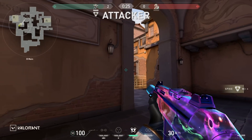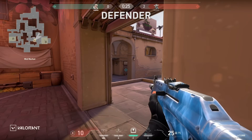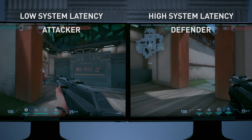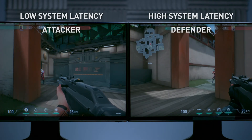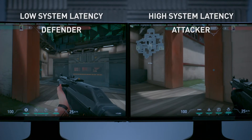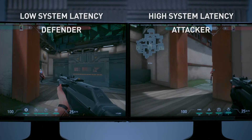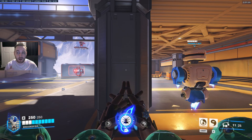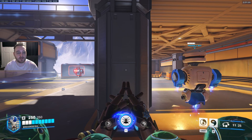Peeker's advantage is when the attacker is typically able to see the defender by working an angle first, and the defender has to wait for all the latencies to accumulate before he can see the attacker. On the left-hand side is a system with low system latency, and on the right-hand side is a system with high system latency — both with the same network latency. The system with high latency is at a disadvantage. With faster system latency, it actually mitigates some of that peeker's advantage, giving them the opportunity to take the shot first. It could be the difference between winning and losing a game. The link to NVIDIA's full resource is in the description.